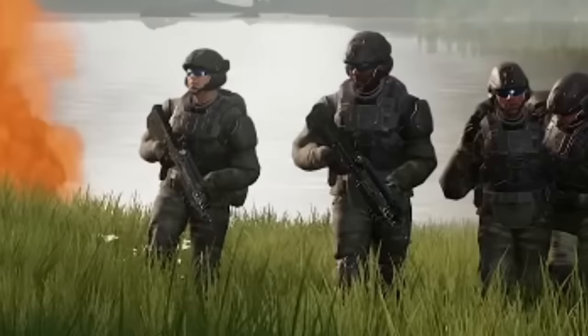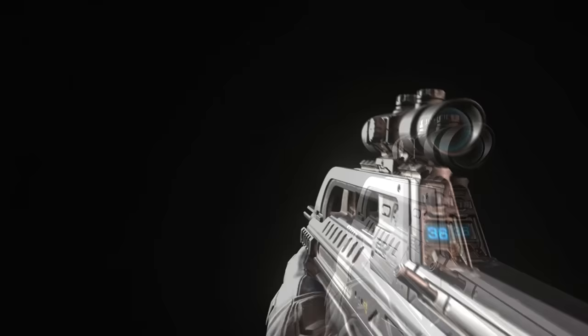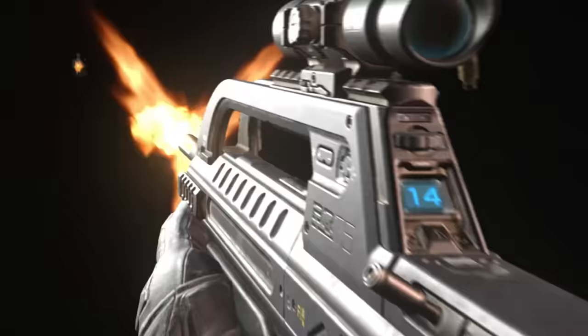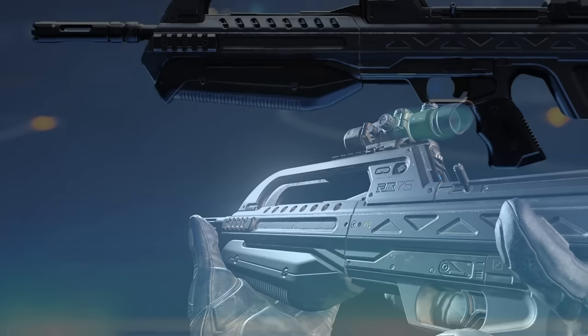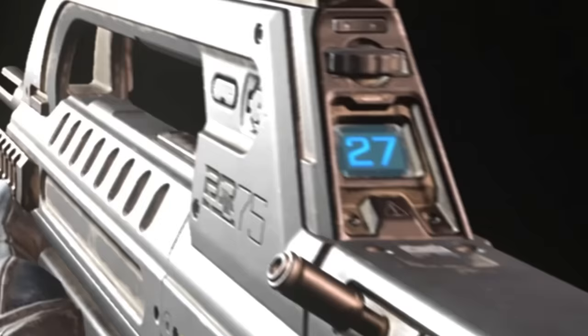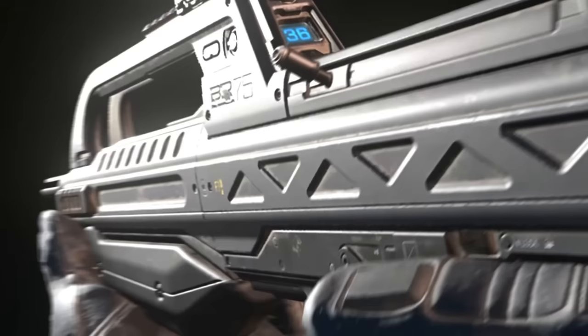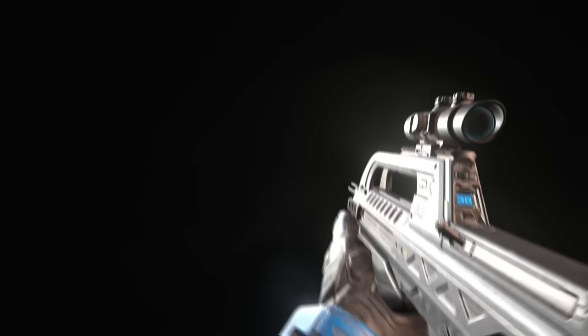Despite the initial reveal trailer for Halo Infinite using the Halo 5 battle rifle as a placeholder, the final game's BR-75 is an incredibly high-quality update to the original design, drawing much inspiration from the Halo 2 Anniversary BR with a few creative changes. The weapon's signature rounded scope now sits taller on the weapon attached to a sight rail, the front-pronged barrel was swapped for a more rounded one, and the ammo counter was made far darker with a less analog font. The weapon sports manufacturer decals to give it a sense of history, and in crisp 4K with modern rendering, it's quite excellent.